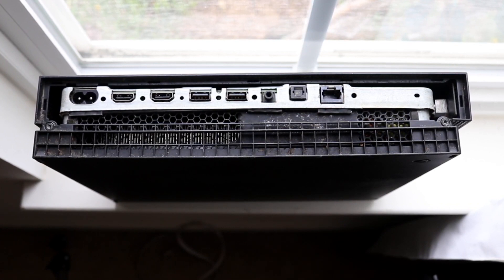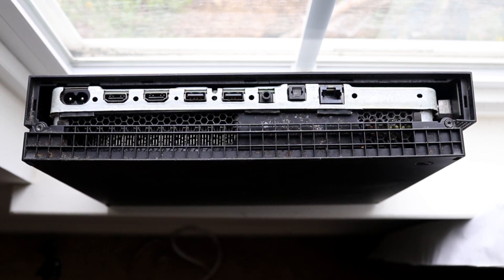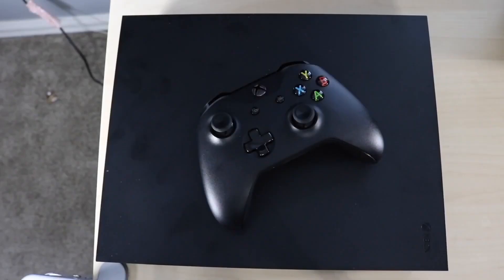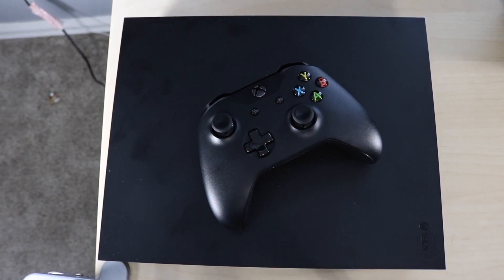Another thing you may run into is issues with the fans inside your Xbox One, or a lot of dust buildup. You may want to clean out your fans from the outside — you don't have to take it apart. Just look at the back of the console and make sure there's not a lot of dust, because that can slow down and overheat your console.